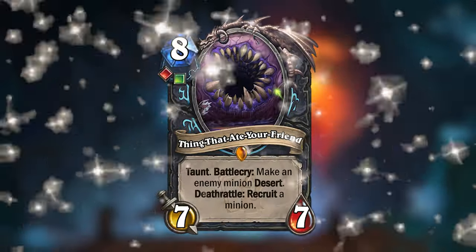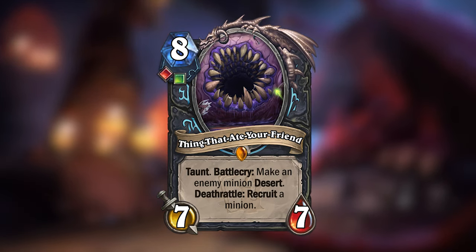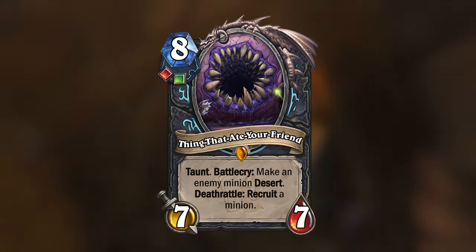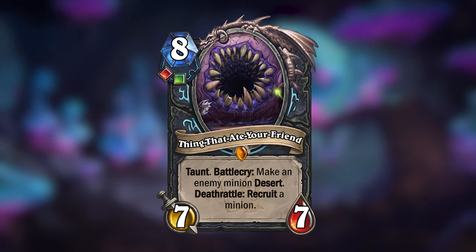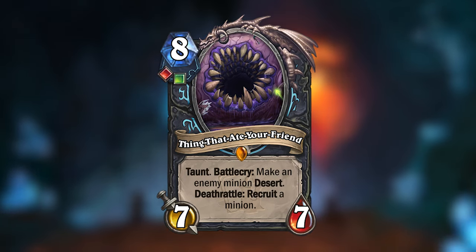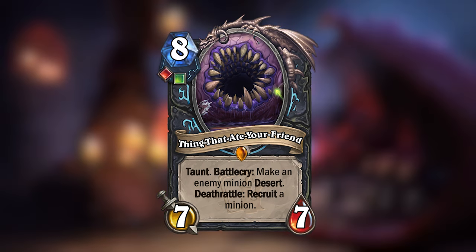There's also this card which features both the Recruit and the DESERT keyword: The Thing That Ain't Your Friend. It is an 8-mana 7/7 legendary minion for Death Knight with a blood and unholy rune. It has taunt and will make an enemy minion DESERT when played. Then when it dies, it will recruit a minion from your deck. This minion basically tells an entire story by itself.